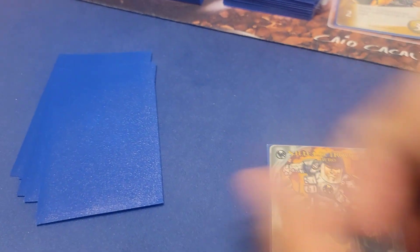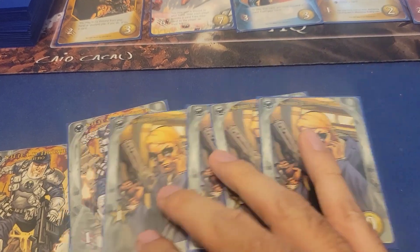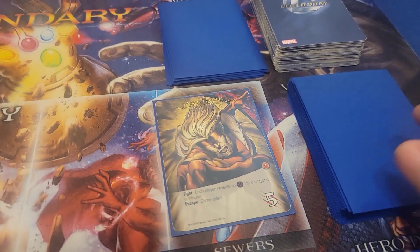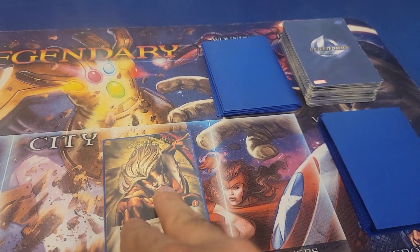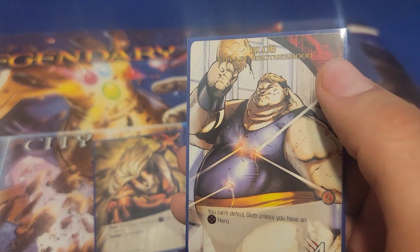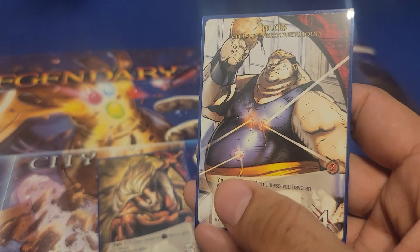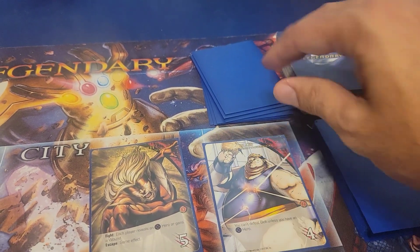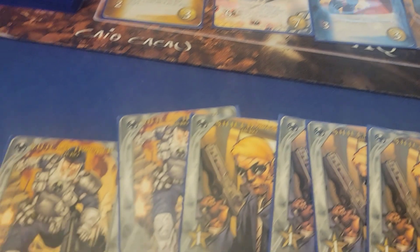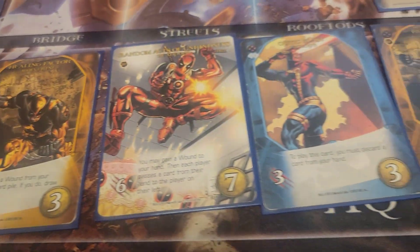I'll draw a new hand of six cards — identical to the first one, four Recruit and two Attack, which I hate. We reveal the top card of the villain deck and it's a Blob card. Blob is similar to Sabretooth except a little cheaper, and you can't even fight him unless you have an X-Men hero. He won't give you a wound but you can't fight him either.